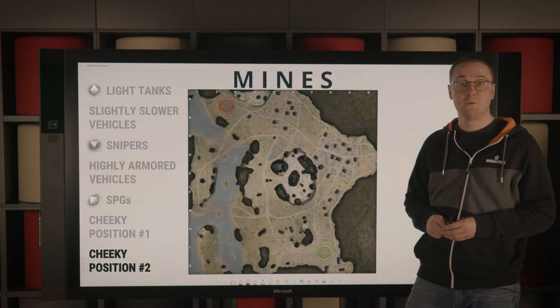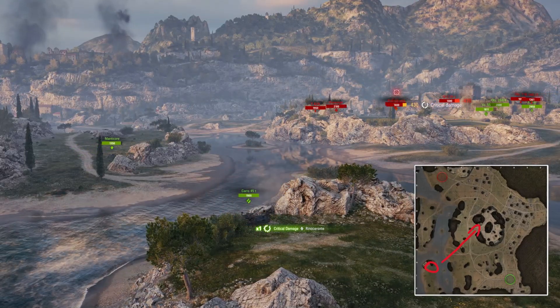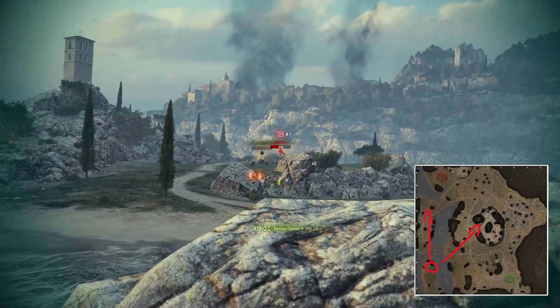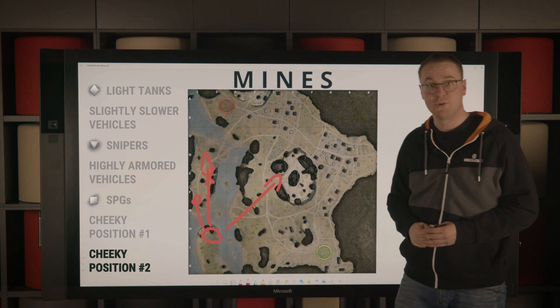If you spawned in the southeast, you will find that H2 can be a very effective position, not only for punishing the entrance towards the hill, but also for punishing the tanks that went onto the island. It can also be used as a staging point to drive further north into this area here and spot the enemy tanks that went here onto the island hull down.